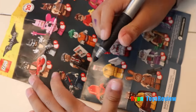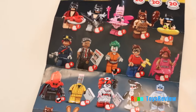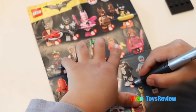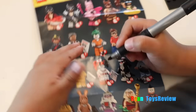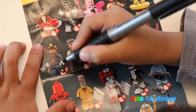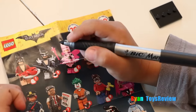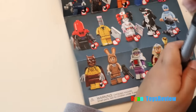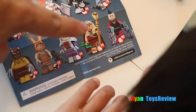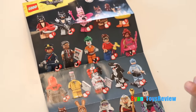Yeah, you got that one — number 11. What else we got today? We got Joker. We got that girl, Batgirl. We got Shark. I don't think we got that guy. No. And police officer there. Oh yeah, that one too. Oh, what about the bunny next to him? Oh yeah, I know. What about the other little... this guy. I think you got that too. All right, nice. We got probably like half of them.